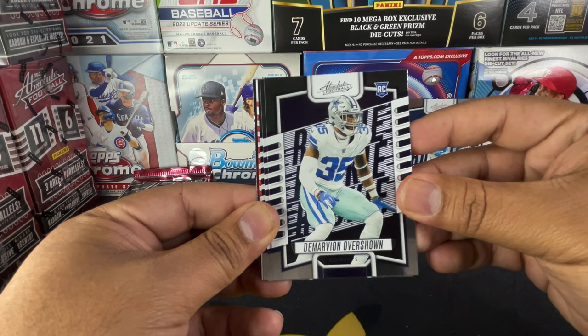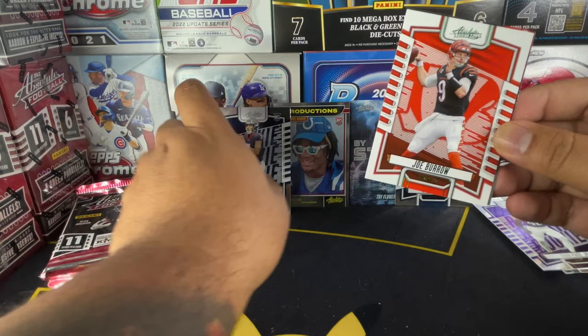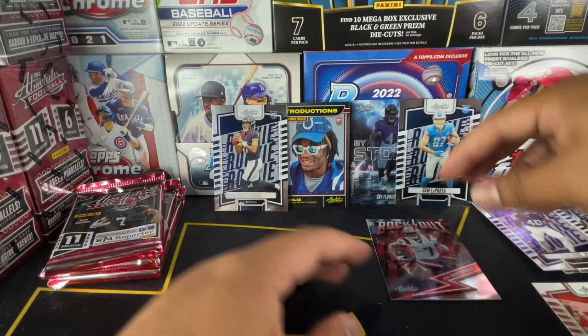Demarvian Overshow, Ivan Pace Jr., a nice CJ Stroud — I will gladly take a CJ Stroud rookie. A Joe Burrow and Rockout Juju Smith. The Joe Burrow is actually green — you can see the little reflection in the bottom right — and then a Rockout insert.